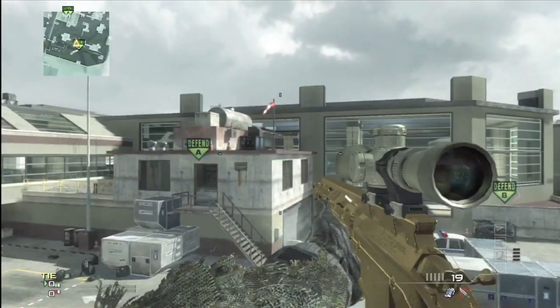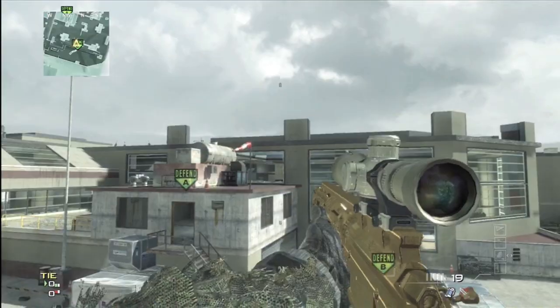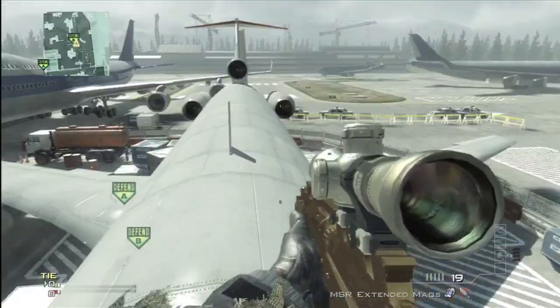So the way to do this: you jump up on this little bar on the terminal door, look towards the paper planes, jump forwards and to the right to get on the door, then back up a bit and sprint jump on top of the plane.